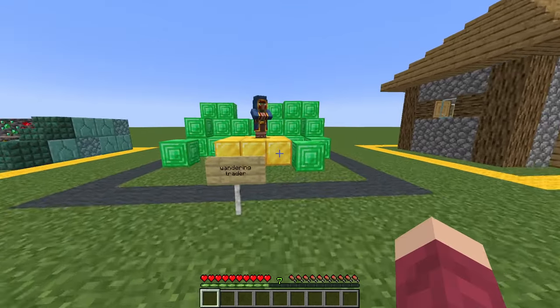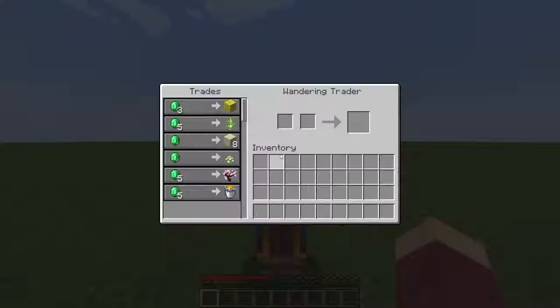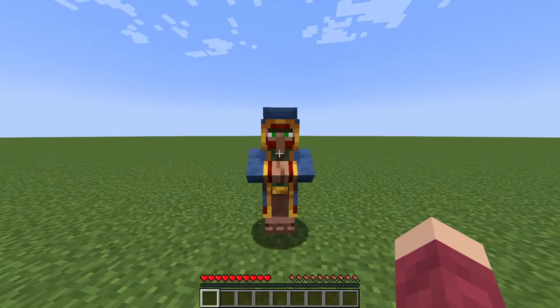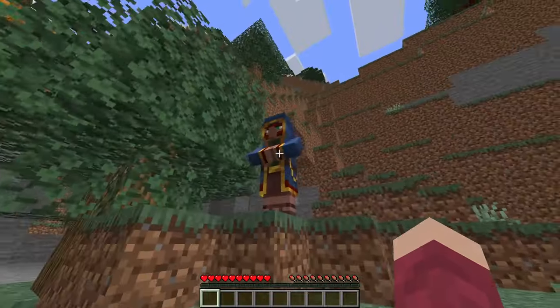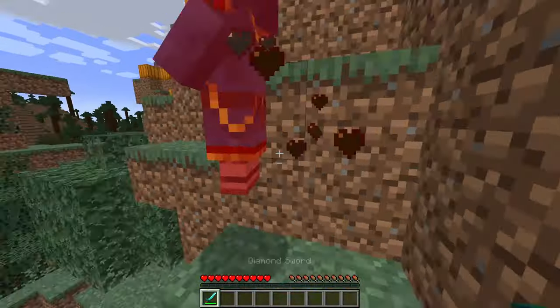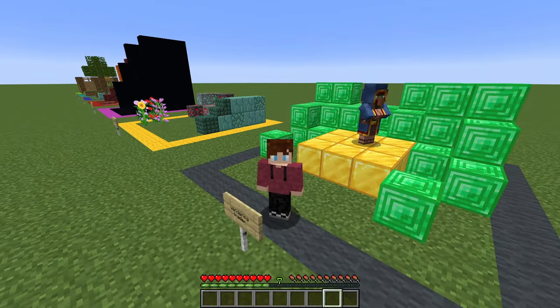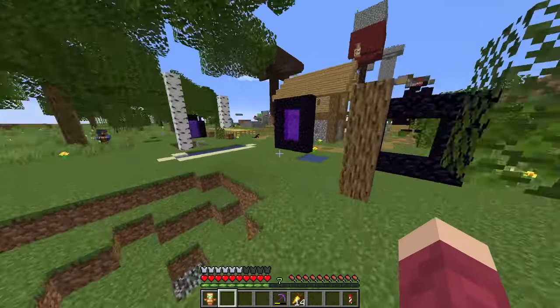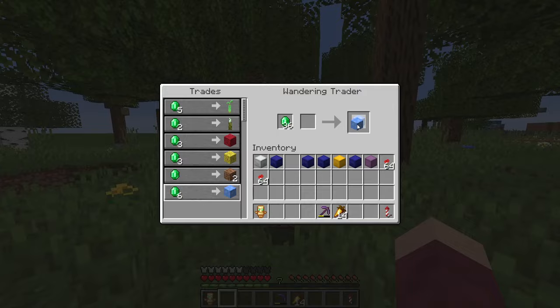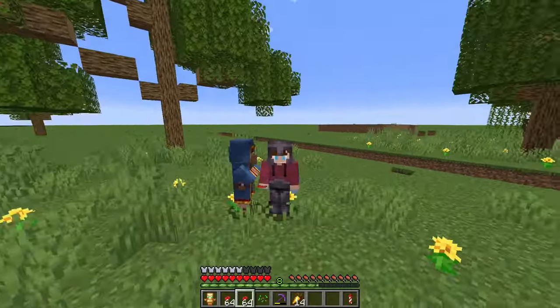But there is the wandering trader. He makes blocks like sand, all the dyes, sugar cane, and all the types of wood obtainable. In most normal worlds, this guy is kind of useless — I mean, one emerald for eight sand is kind of insane. But in super flat, he is incredibly useful. So if you see this guy wandering around in your super flat world, trade with him. You never know what you'll need next. And don't kill him — he's a cool guy.